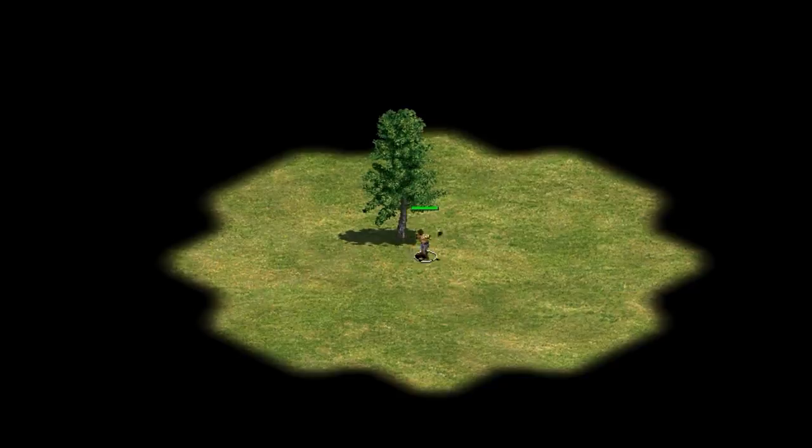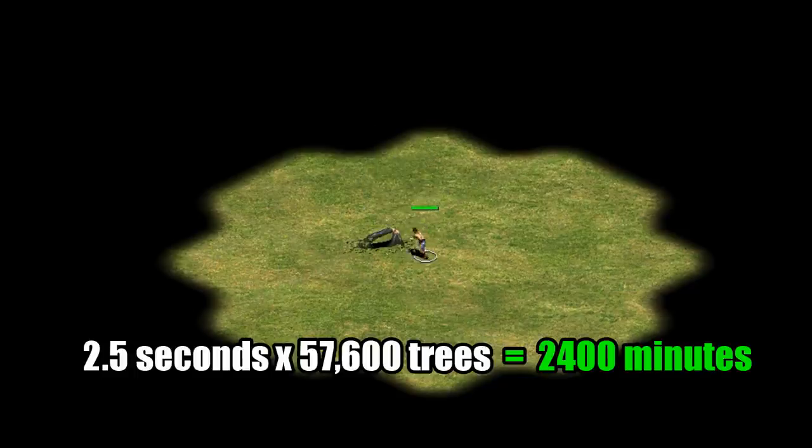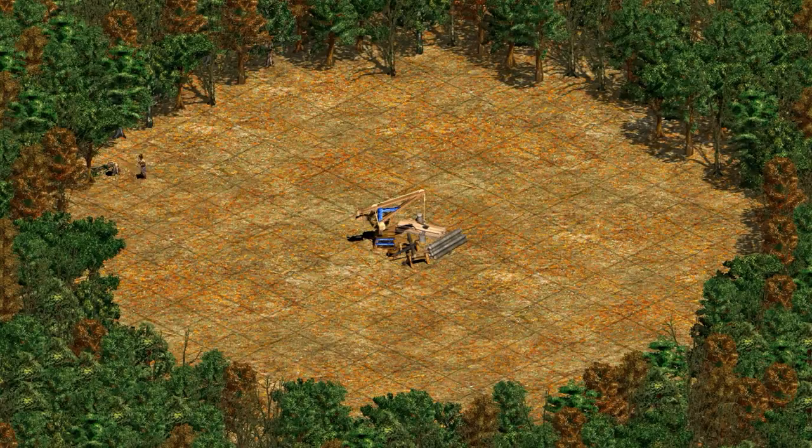It also takes two and a half seconds to cut down a tree, so adding that time in as well gives us another 2,400 minutes. Now we need to think about the total walking time. This is not as easy to figure out, though one nice thing is we don't really have to factor in what order he cuts them. But it still leaves us with the question of how can you add up the distance to every tree on the map?